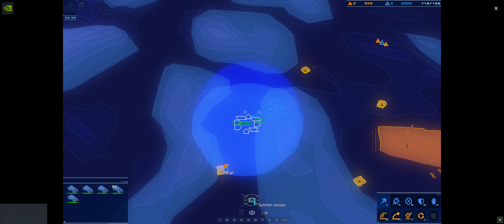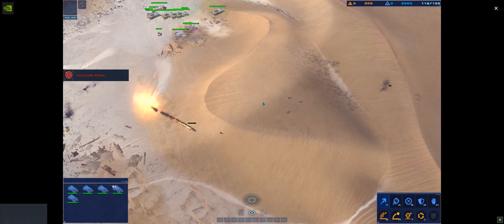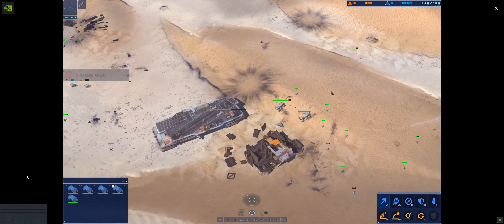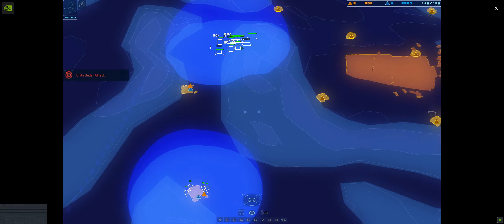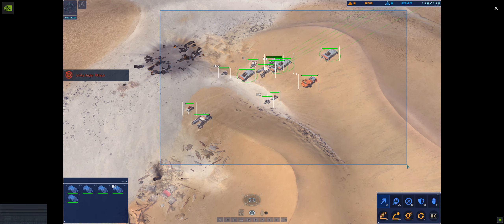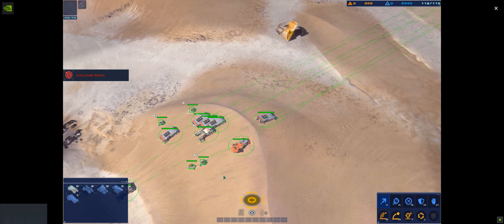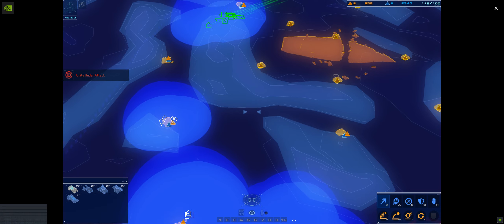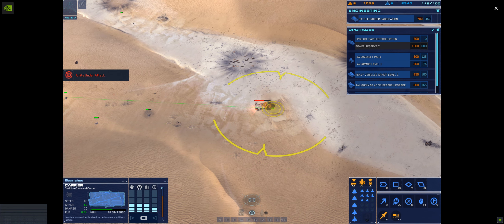Alert — sensor post destroyed. Moving up. Enemy airstrike inbound. Support cruiser under attack — immediate fire support on that position. Alert — hostile bomber sighted. We've got hostiles on sensors, confirm visual. Hostile bomber down. The sensor's post is under fire. Heavy missiles loaded and ready. Alert — sensor post lost.